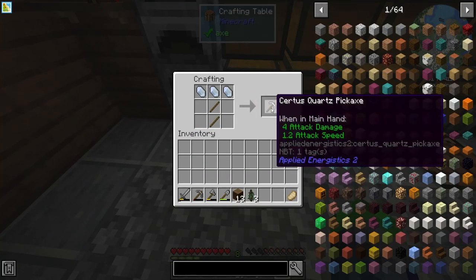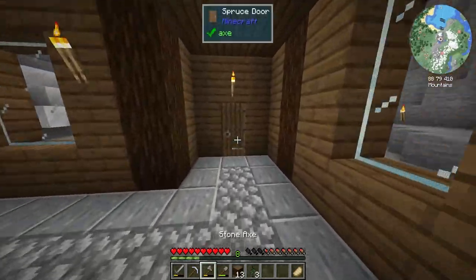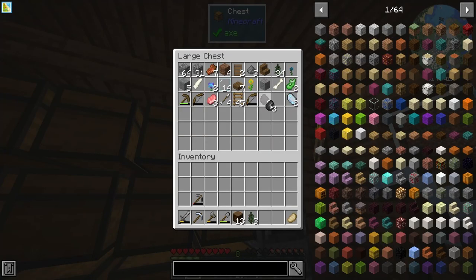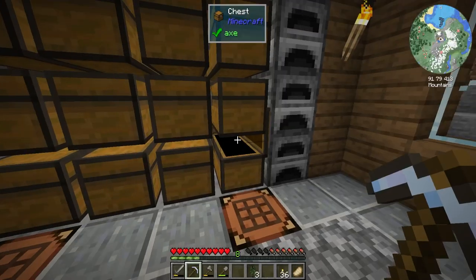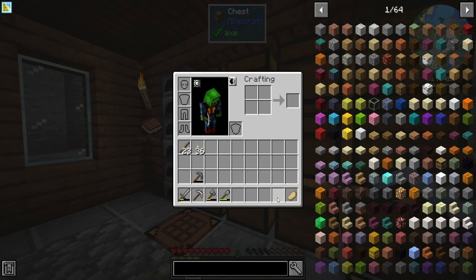Alright, so here's a Quartz Pickaxe — I think this is one tier better so we're gonna use this. We're going to use up some of that coal that we mined and make a few sticks and make some torches. Perfect, we're gonna keep those sticks with us and then we're gonna go do some more mining.